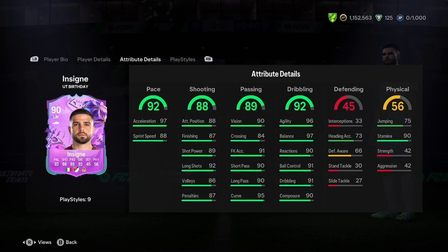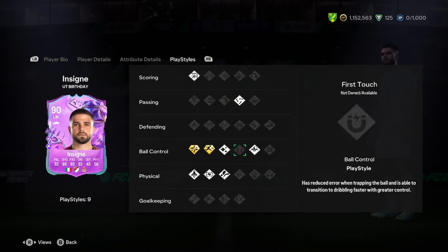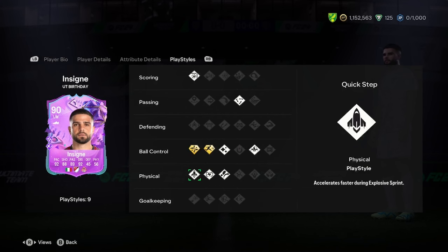Let's have a look at these stats. So we've got 92 pace, 97 acceleration — that is insane pace, really good shooting, really really good passing, insane dribbling as well. Defending's actually decent, and physicality's got 42 strength. The 5-foot-4 and the 42 strength are the only negatives. This is a really good card nonetheless. Finesse, short, ticker-tacker, flare, traveller, relentless — Technical Plus. This is a really good card, boys. Just work towards this and try it out in your team, because it's actually a really nice card.